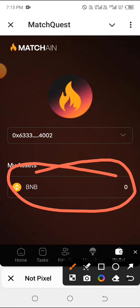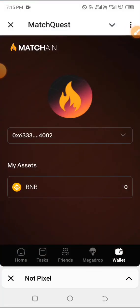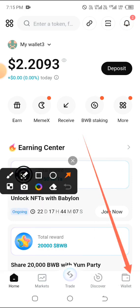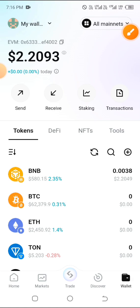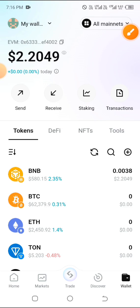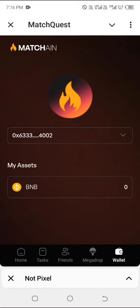Remember as you're watching, make sure you hit that like button, share with others, and subscribe to this channel. We'll be starting right from the BNB wallet — remember the same wallet you connected to your Match Chain platform is the same wallet you must launch. If I click on wallet you can see it is ending with four zero zero two, and on my Match Chain platform as well you can see four zero zero two, confirming this is the same wallet.